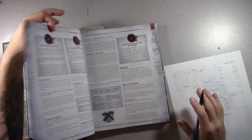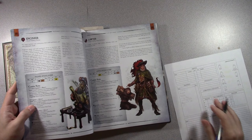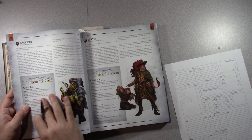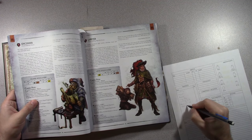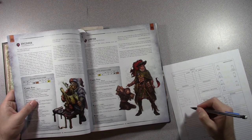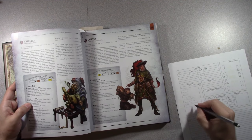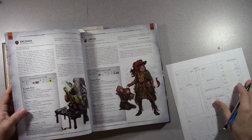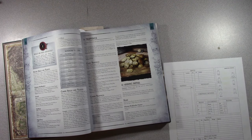The career itself gives additional trappings. For engineer I get a book (engineer), hammer and spikes. It doesn't say how many spikes, so I'll assume a good amount. This will be perfect for dungeoneering — I can use my intelligence to design ways to cross obstacles and then construct them.